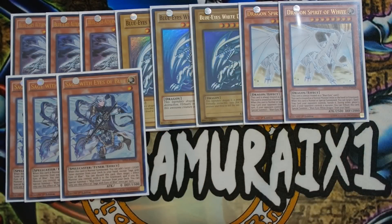You want to play triple Sage with Eyes of Blue. This is the Level 1 tuner of the deck. When Sage is Normal Summoned, you get to add a Level 1 Light tuner monster from your deck to your hand, meaning you can add another Sage or Effect Veiler. The secondary effect lets you send this card from your hand to the graveyard and target one Effect Monster you control, send it to the graveyard, and Special Summon a Level 8 Blue-Eyes monster from the deck. Triple Sage with Eyes of Blue is definitely amazing in the deck.